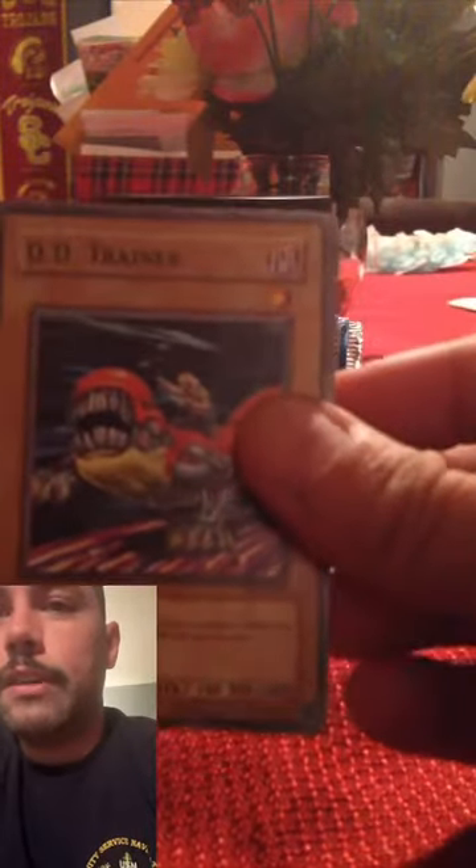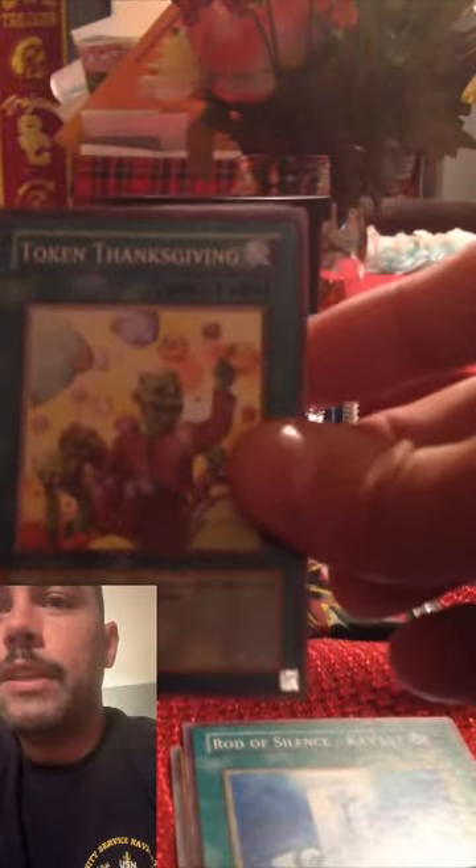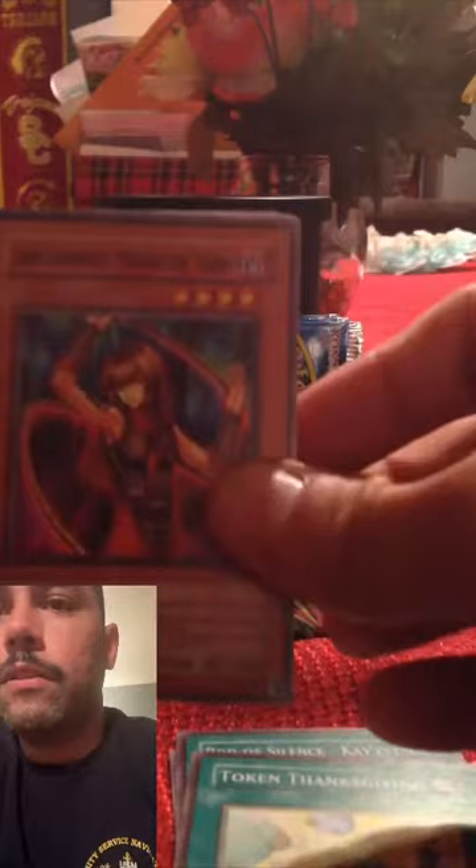Trying not to damage any of these cards. DD Trainer — back when... well, I still own a Fiend deck. Token Thanksgiving, Dark, Great Maju Garret, Deal with Dark Ruler, Arsenal Robber, Dark Scorpion Gorge, Ray of Hope. Nice.